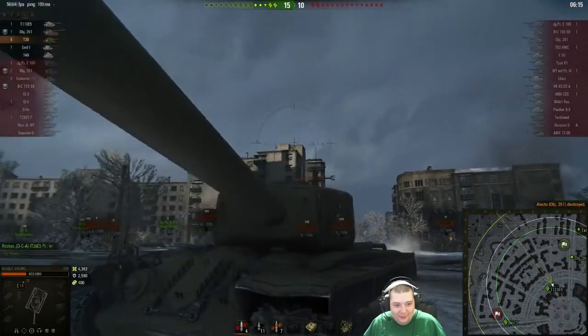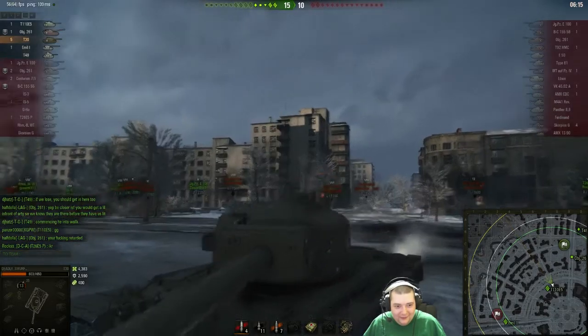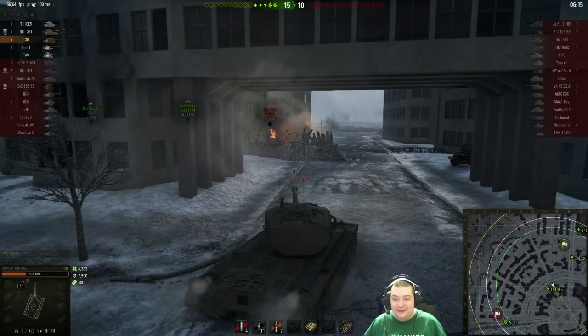That poor Waffle trigger — he may have dinged one off the side of our turret. He had a free shot on us — wouldn't have been a kill but would have done damage — and he just bounced it off our turret.